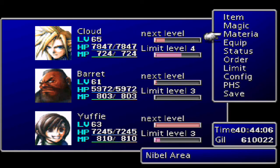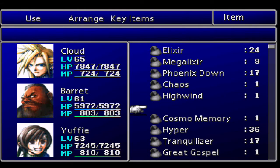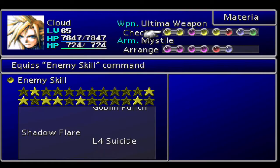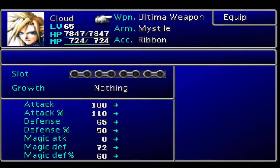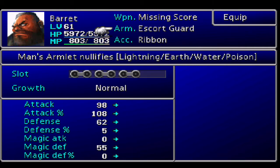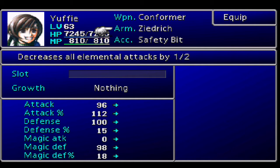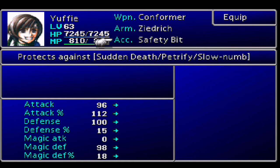Let's go over the setup before we go. I spent a lot of time getting everything ready. For Cloud, we've got the Ultimate Weapon, the Mystile, and a Ribbon to protect against status ailments. For Barret, we've got his Missing Score - his ultimate weapon - an Escort Guard with six item slots, and a Ribbon. For Yuffie, we've got the Conformer, the Zedric - an excellent defensive armor - and the Safety Bit, which protects against instant death. There are some enemies in the cave that can cast instant death on your whole party, so this is a precaution.